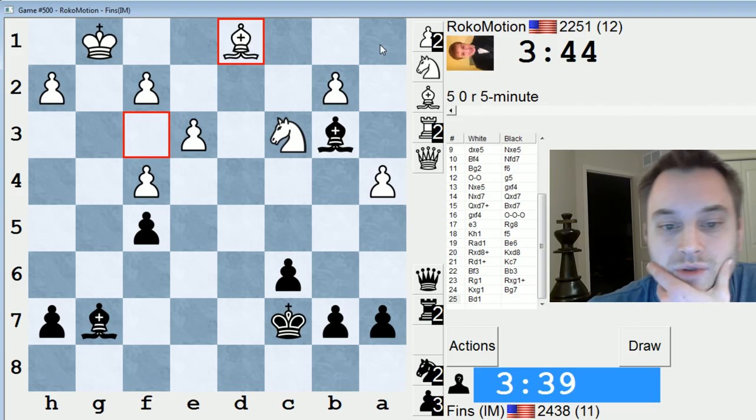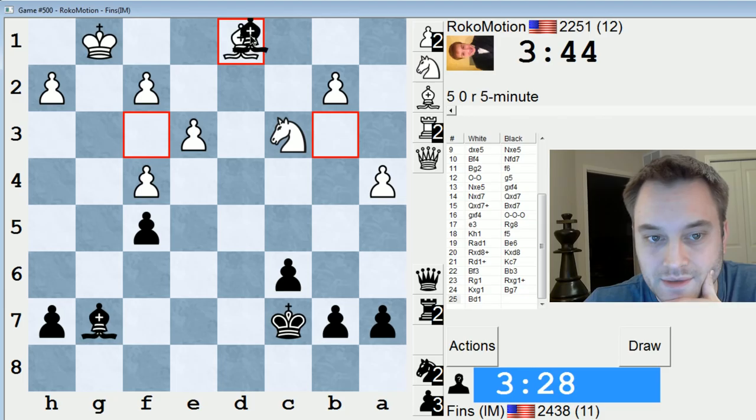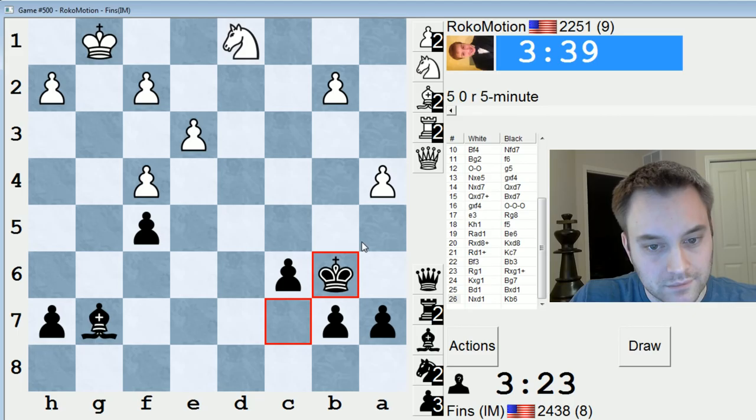They're going to offer a trade to go into an opposite color bishop endgame. Bishop d1's a good move. Now maybe I can bring up my king. Let's take here, and I'm going to try to use my king aggressively and attempt to win this a pawn.